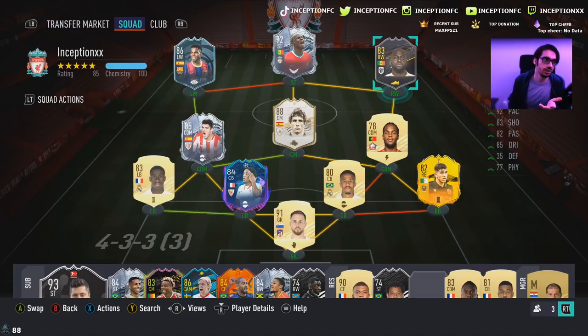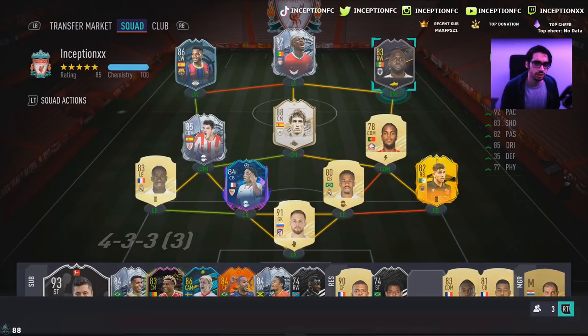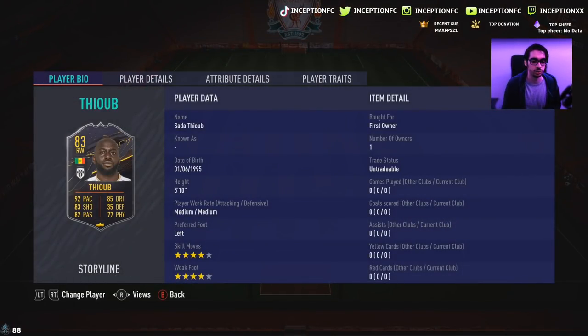This is the card that people probably want the least from the level 15 cards, but I do try to get all three cards as much as I possibly can. The other two guys said they're working towards Bakambu's card and Duncan's card, so whenever they get that, I will do the review for it. I think they might get it by Friday, but we'll see. But for now, we have Theob's card — we'll call him Theob for the sake of the review.